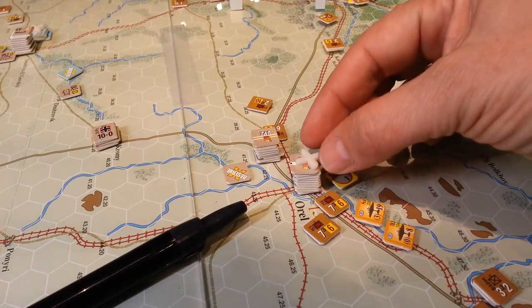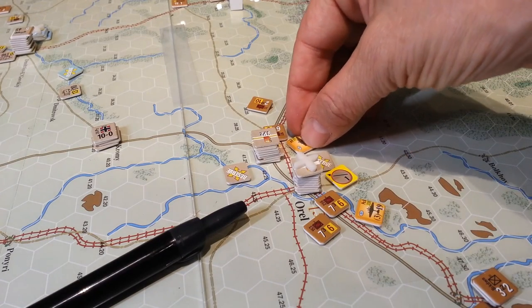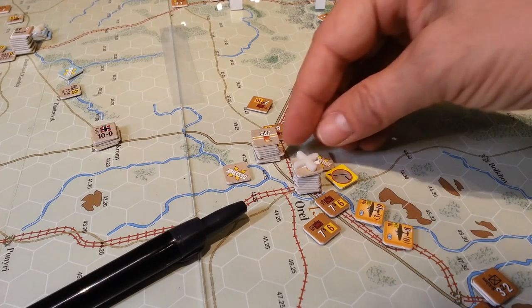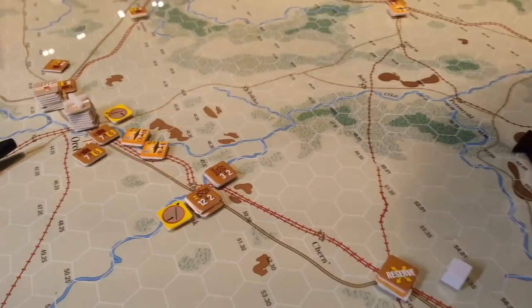Similarly, the 18th Panzer is in Orel and we're adjacent there, so we're going to put the strategic bombers on them. There are big shifts against them, but it's worth the opportunity to make them DG for the turn. We could even split the two attacks, but that would have almost no chance, so let's load up and hit them. That reserve marker comes off because it's from the last turn.